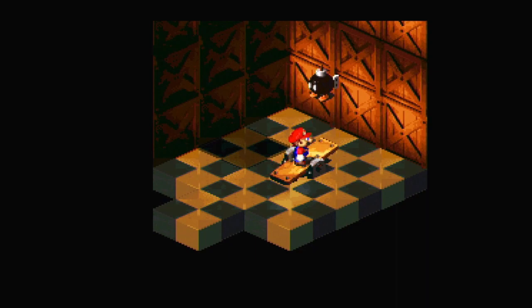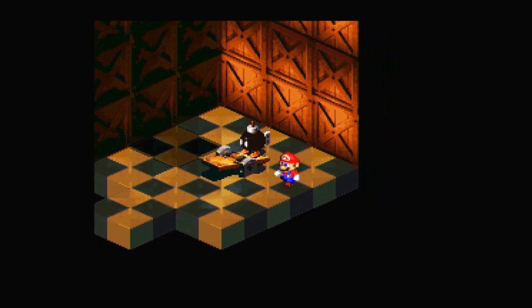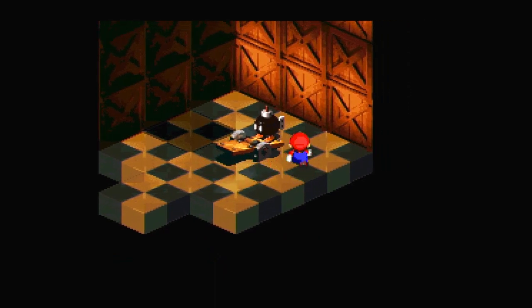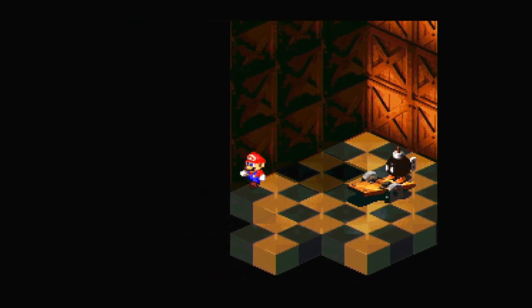There's a Bob-omb here, which we can bounce on one side of this seesaw and run with it. But that's not really anything else we can do. I don't think we can even fight it. We can stand on top of it, but there's nothing else to that.